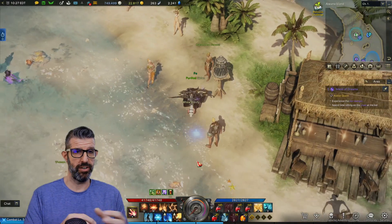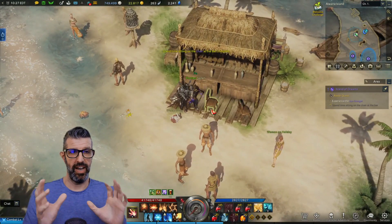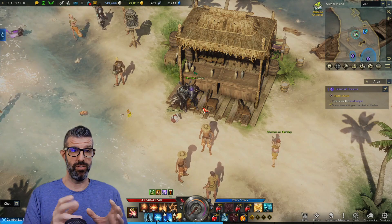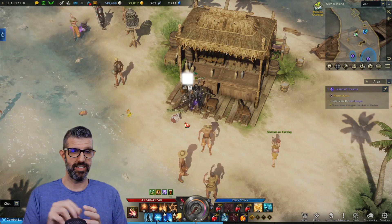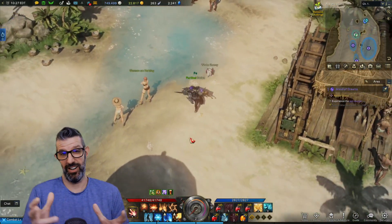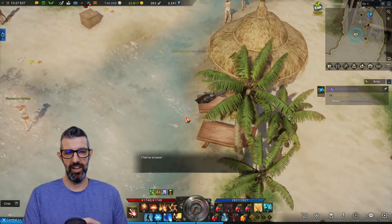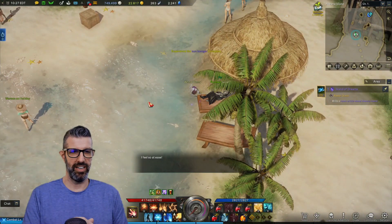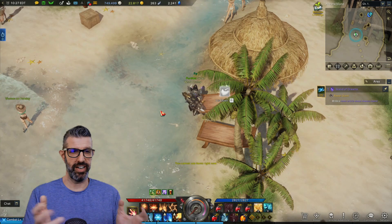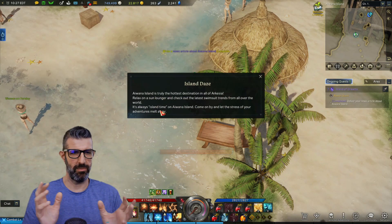You come up here and talk to the island NPC to accept the quest. It's very straightforward. You come over to the Tiki Bar and sit down — you're probably having a drink, but it doesn't show it here. Then you walk over and hang out in the beach recliner. Then you get up and hit F5.